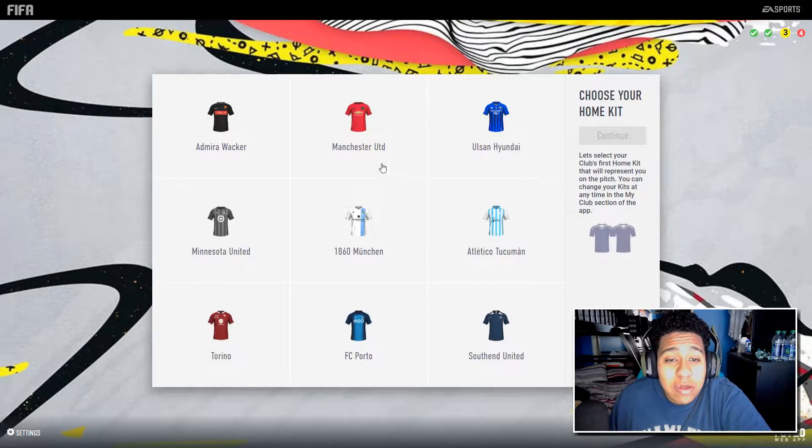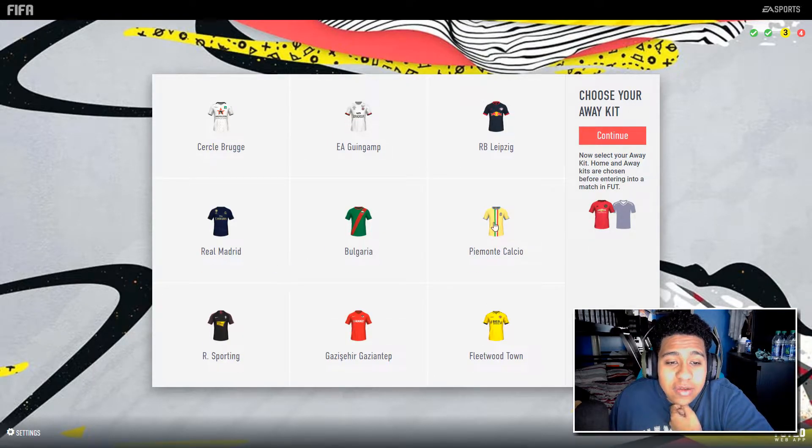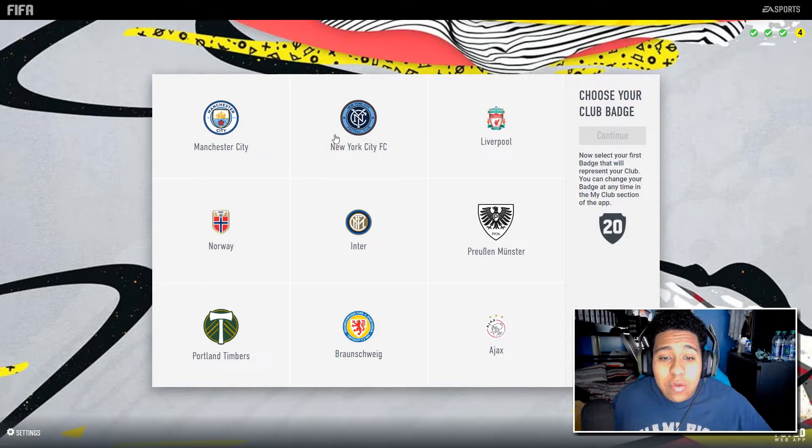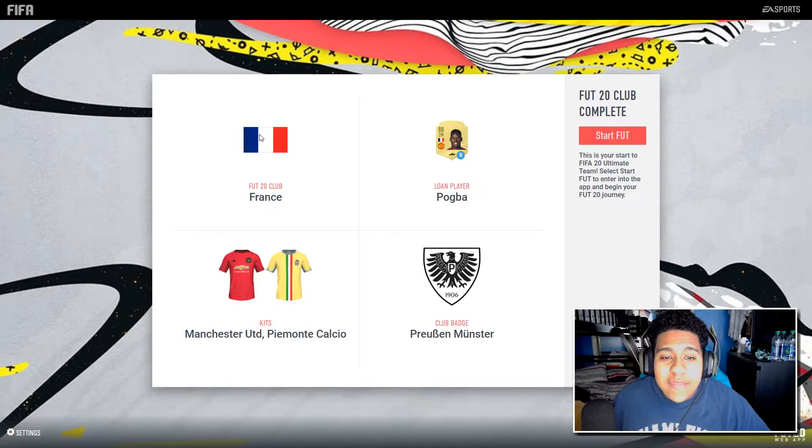Pogba is going to be our loan player for about five games. Now we get to choose our kit. I'm going to go with the Man United home kit, and for the away kit — look at that, they have the Juventus kit, listed as Vecchio Monte Calcio this time. I'm going to go for the Juventus kit. For the badge, I'm choosing this one — it looks pretty cool. I could go for the Ajax one too.